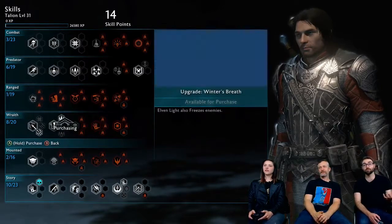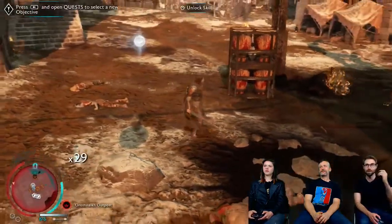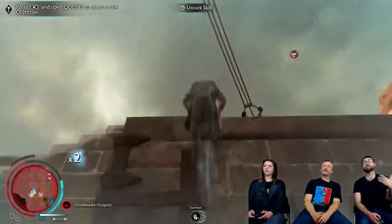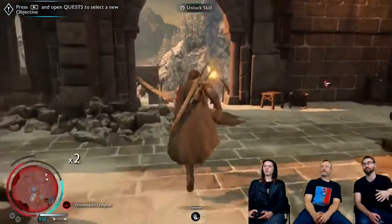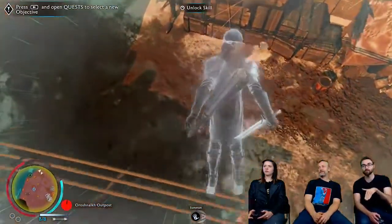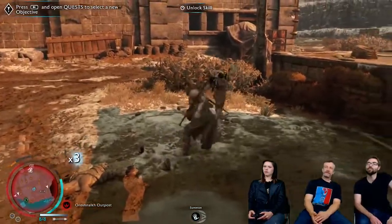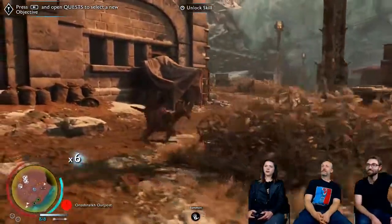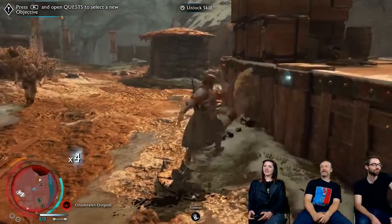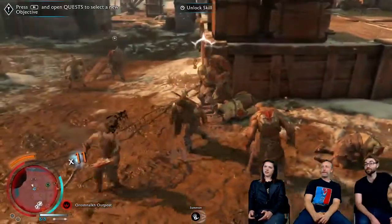Let's do a demonstration of the ice now with Winter's Breath — that one also leads really well into a couple other moves. If you remember doing a wraith stun from the last game, that gave you the ability to unleash a flurry attack. One of the new connections is that Celebrimbor now freezes enemies when you do the similar wraith stun before doing the flurry. Winter's Breath also allows things like flurries.